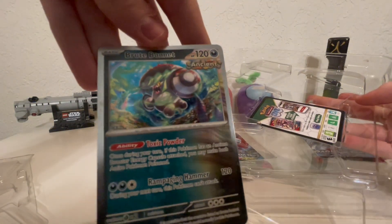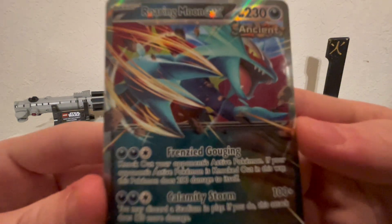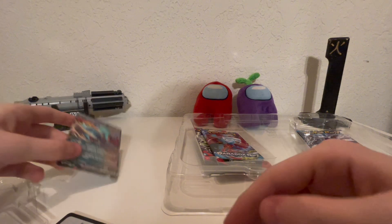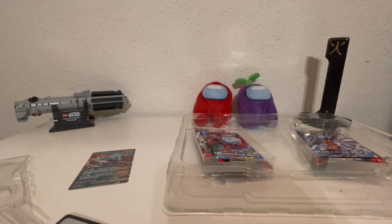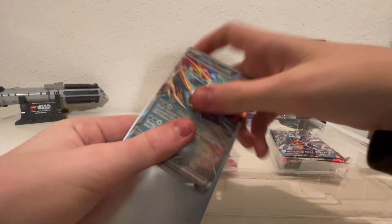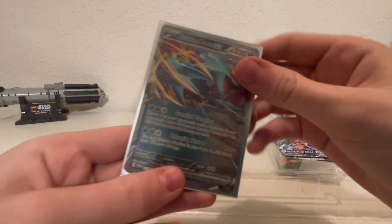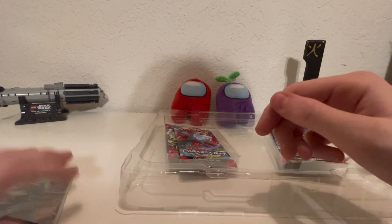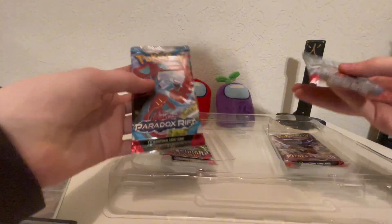So we got the Ancient Booster Energy Capsule. We got Brute Bonnet — pretty nice card. And then we got the main attraction, a Roaring Moon EX card, which is very nice. I need to find my sleeves. Okay, I found my sleeves. We'll put that in there, make sure it doesn't get damaged or anything. Now let's open the packs.